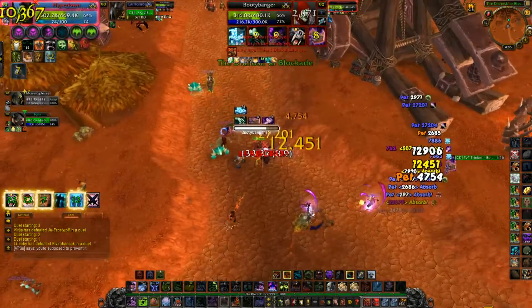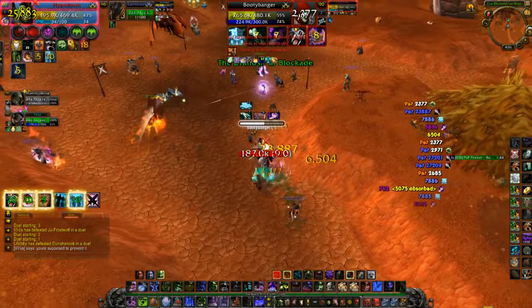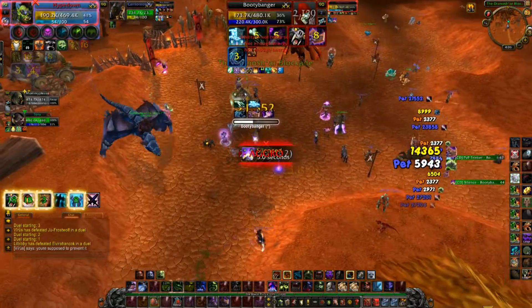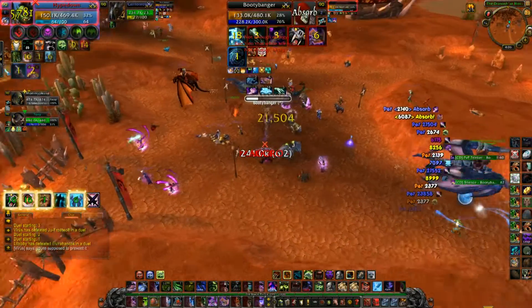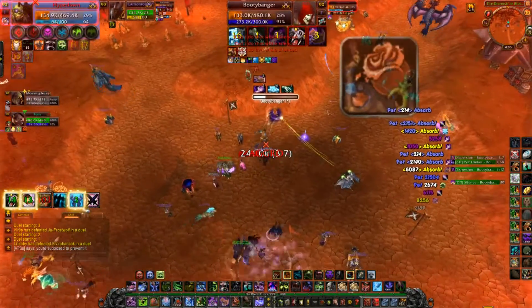Once I get next to him I immediately start trying to hit him with Necrotic Strikes. Necrotic Strikes are going to make his cast slower and he's not going to be able to receive any healing. I notice that he silenced me, and usually when this happens they're going to try to burst you down, but he was in no position to follow up with his burst so he dispersed.